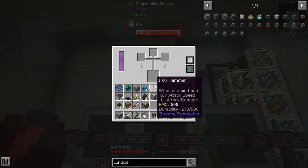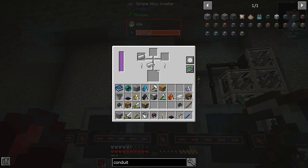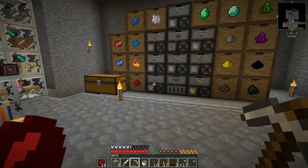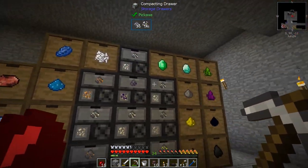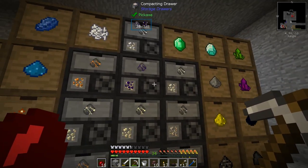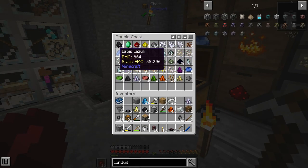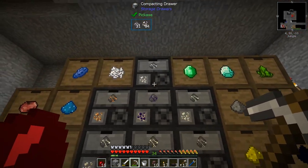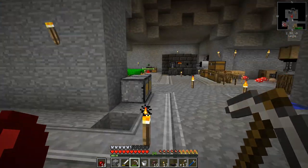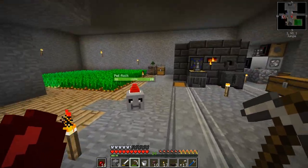So we need to use that one ender pearl then. Piece of iron and an ender pearl. Into our very super duper slow smelter — alloy smelter. I'm going to get the rest of these done. This is all of these, I think. If there's more of these, which I don't think there is, we got all of these out. We shall put in a few more. But let's get some more wood. We're just waiting on the wood machine over here.